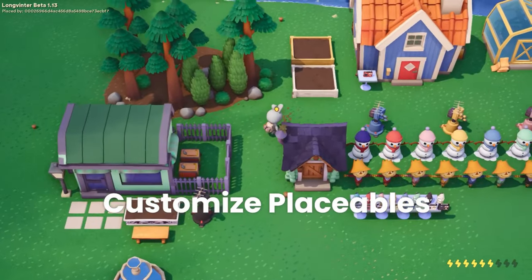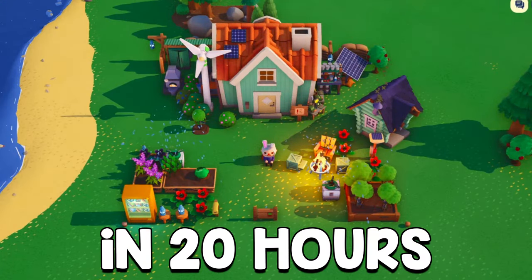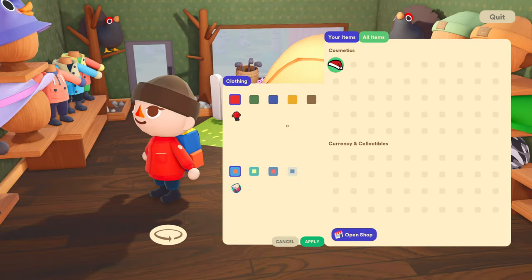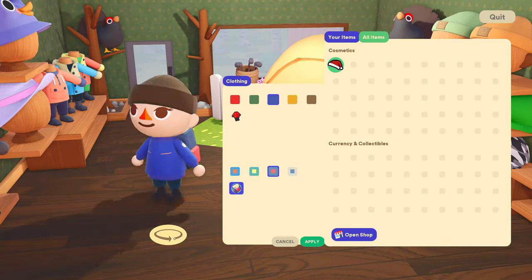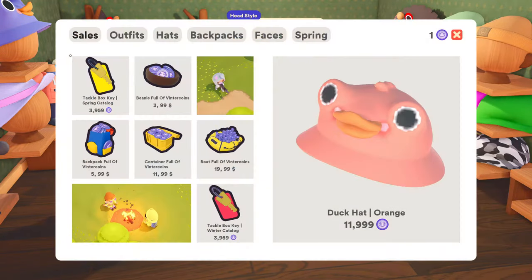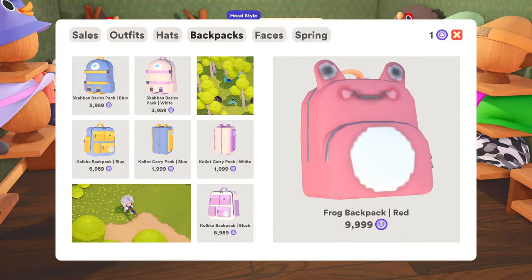Long Vinter recently had a server wipe and many content-rich updates since I last played, so I jumped back into the game and will share how I went from nothing to a solid base in 20 hours. The journey began with customizing my character — choosing a backpack, skin tone, hair, and outfit.